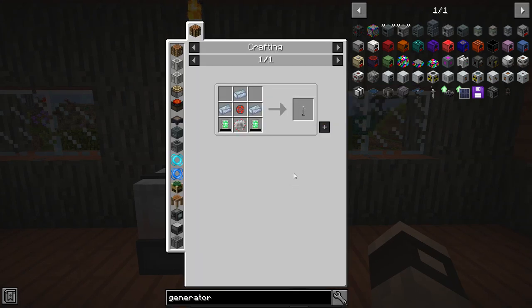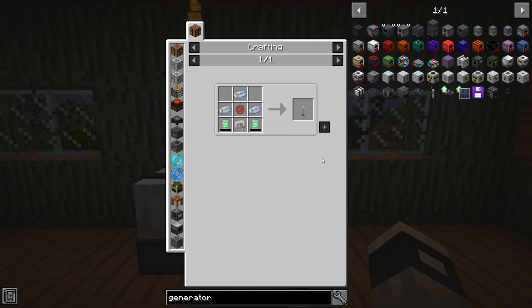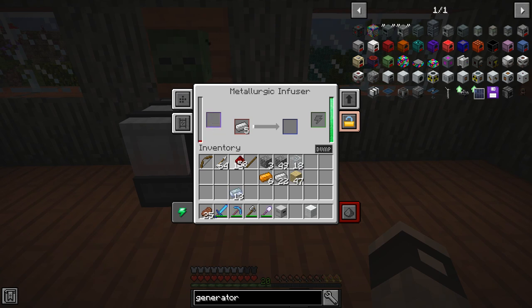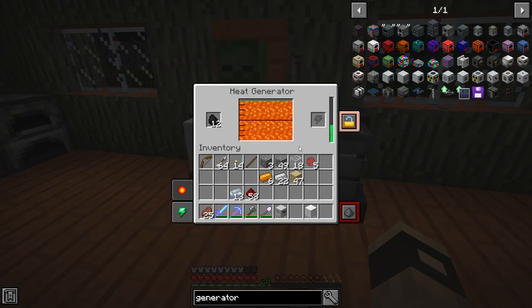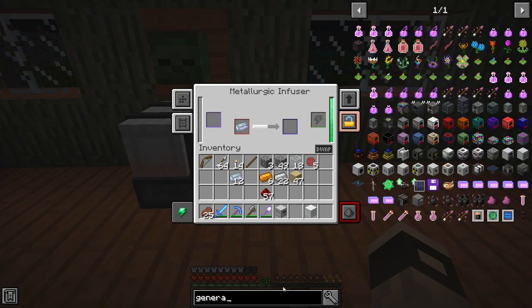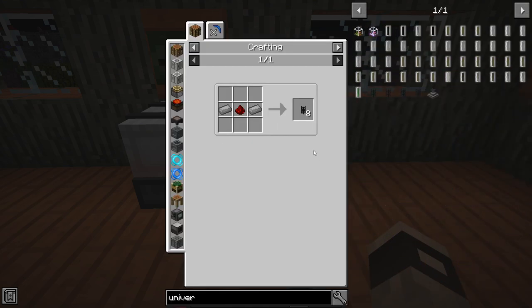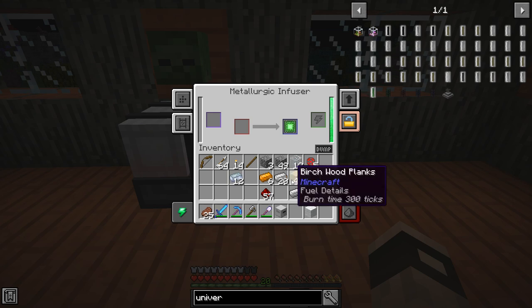Now to make the wind turbine, which works around the clock giving constant energy, we need five enriched alloys. That's one, two, three, four, five going through the metallurgic infuser slowly. We've got our five enriched alloy. We also need a basic control circuit which is osmium and redstone — got that going. And for the universal cables we need steel dust, which is enriched iron — just coal and iron — so we need two of them.